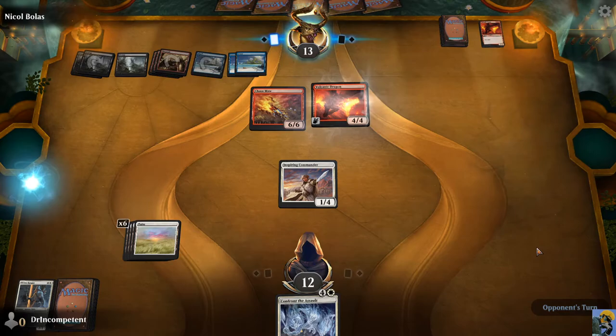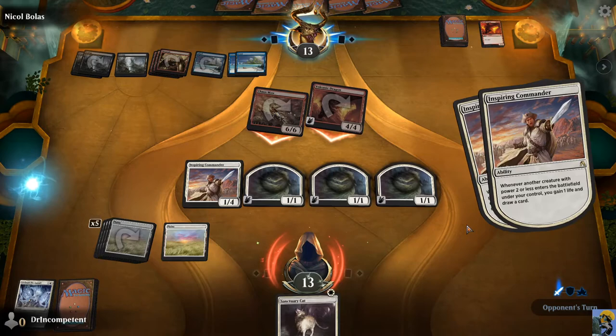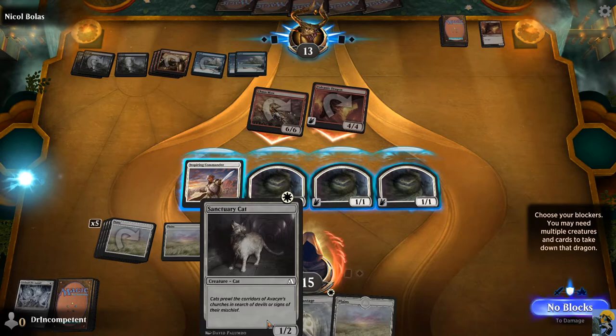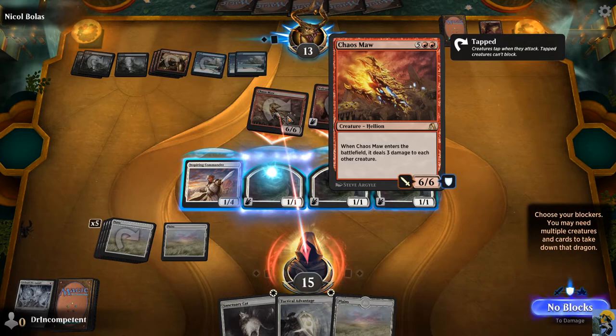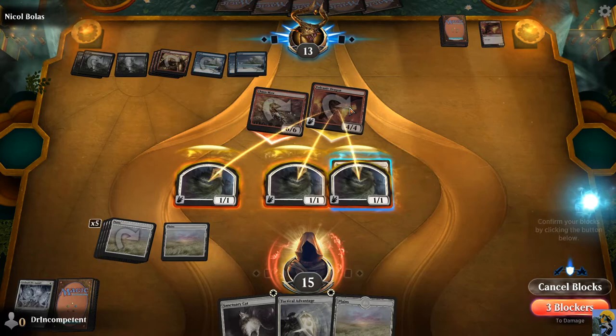Got him! Here we go. He's like, how could this happen? Oh, I can tactical advantage. Yes, you did. I could block the Volcanic Dragon and kill it. I don't have enough to kill the Chaos Maw unfortunately. Unless I blocked with everything, but I don't want my inspiring commander to even take part in this.